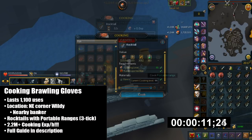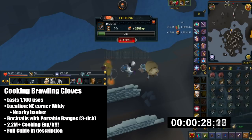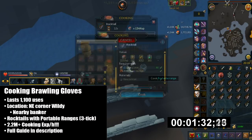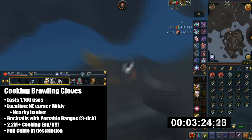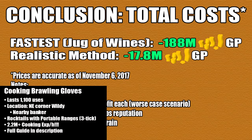We also have cooking brawling gloves, which last 1100 uses per glove. The fastest and best way to use these is at the northeast corner of the Wilderness, as there's a nearby banker. You'll be deploying portable ranges and cooking rocktails there. You can get a whopping 2.2 million cooking XP per hour. I do have a full guide on this and I'll leave that link in the description.